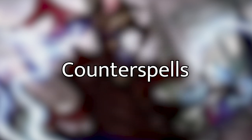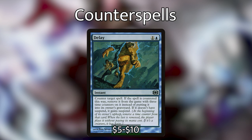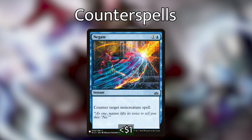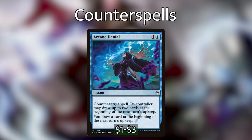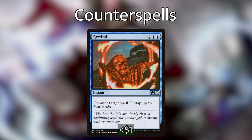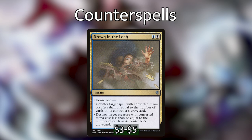Now let's go over the counter spells and interactive spells. We've got Delay, which can counter any spell but exiles it with 4 time counters so it can be recast in 4 turns. Counterspell — good, classic, counters anything. Negate hits any non-creature spell. Arcane Denial hits any spell and the person countered gets to draw 2 cards at the beginning of the next upkeep, and we draw a card as well. Unwind counters any non-creature spell and untaps 3 lands. Rewind counters any spell and untaps 4 lands. And Drown in the Loch is a super flexible spell — it can be a counter or a kill spell depending on what our opponents have in their graveyard.